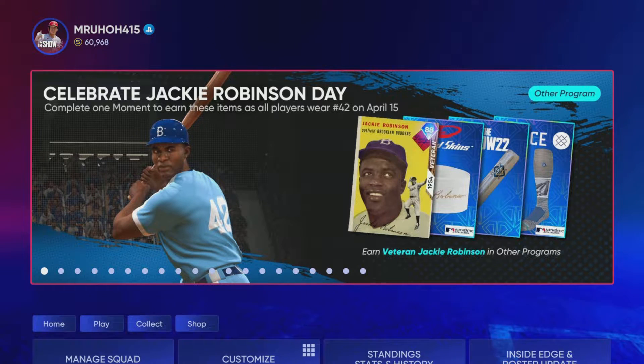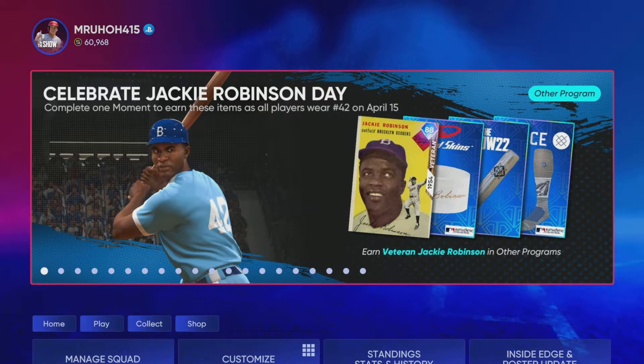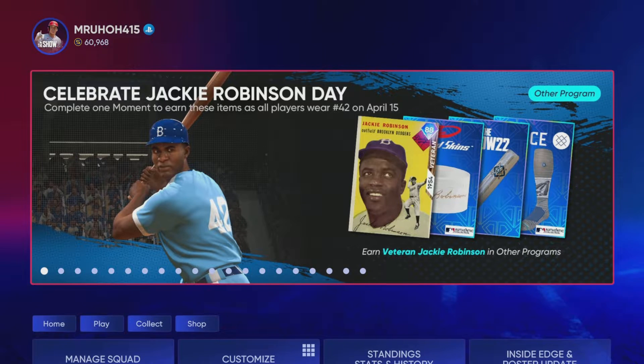Some new content dropped in the game today. We got the Jackie Robinson program. It's relatively easy — all you have to do is get like one base hit and you get everything listed. That helps out with your credit player and you get the 88 Jackie Robinson.